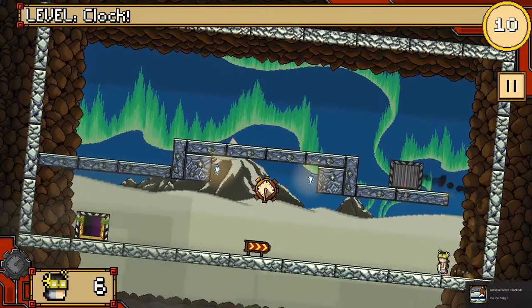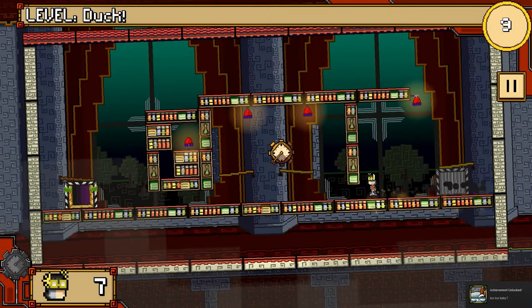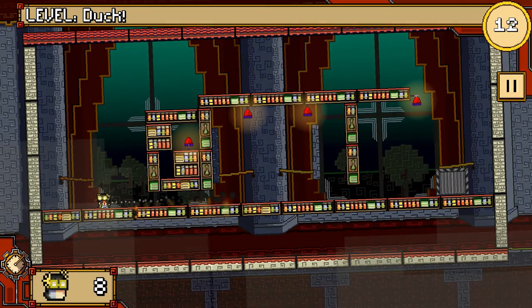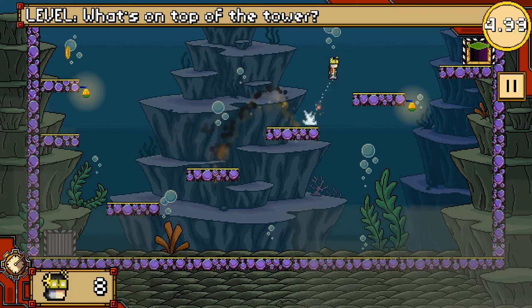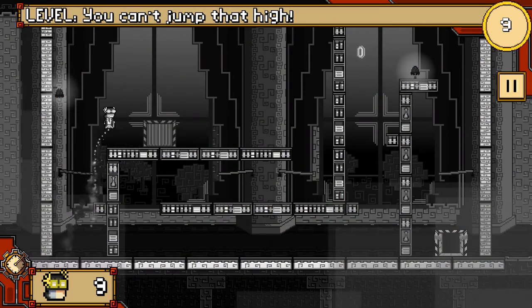As a platformer, the objective is to get to the end of the level, but the catch here is that you only have 10 seconds to complete each level. It then becomes a mad dash to the exit, and this repeats over and over until you fail a level. The total number of levels completed will then be your score for the run, posting to a global leaderboard.